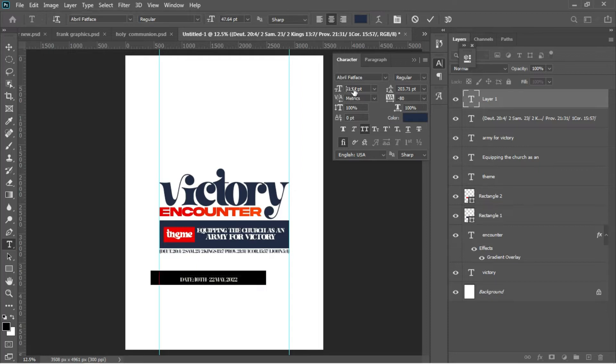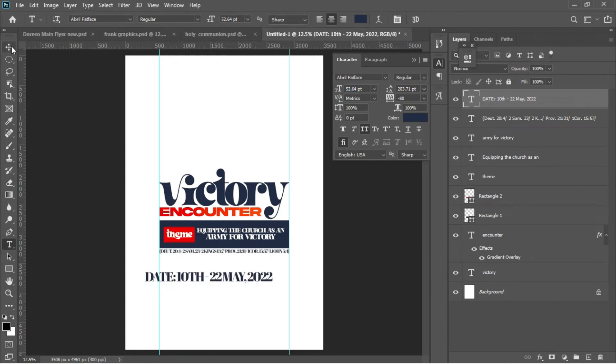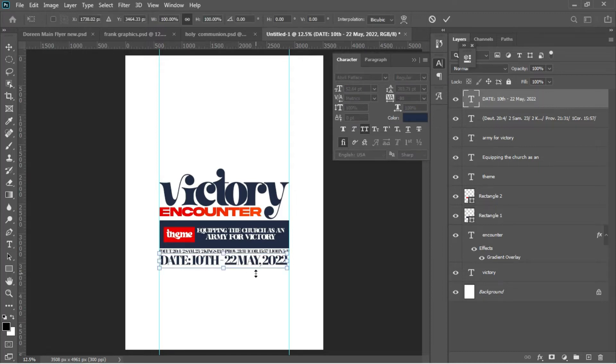Drag the dates underneath my text. Use arrow keys to move it up a little bit, Ctrl+T to transform it in accordance with my ruler. Then Ctrl+T again, select and transform to the precise size needed.